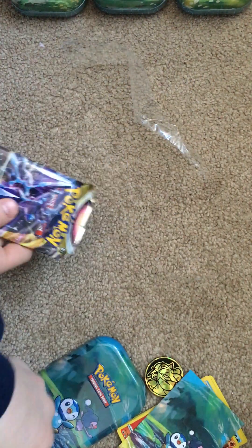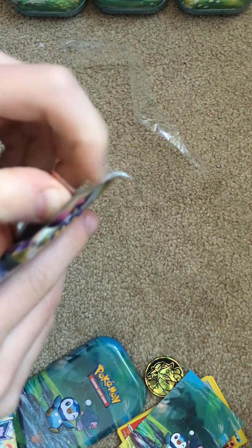We're gonna start with Astral Radiance, and I have Sword and Shield Fusion Strike and Sword and Shield Revolving Skies. I feel like we start with Fusion Strike. The pack trick on this is four from the back — four from the back from Astral Radiance. That's right, yeah.